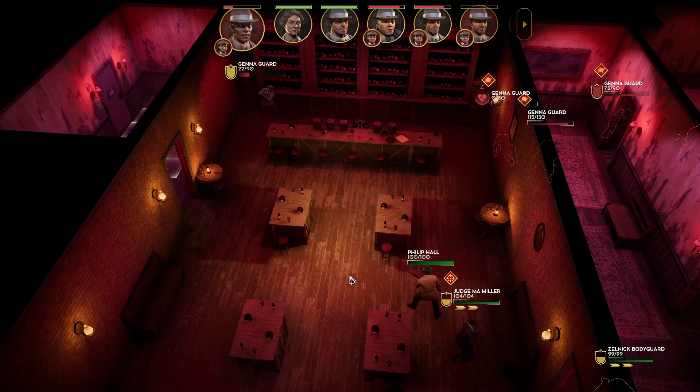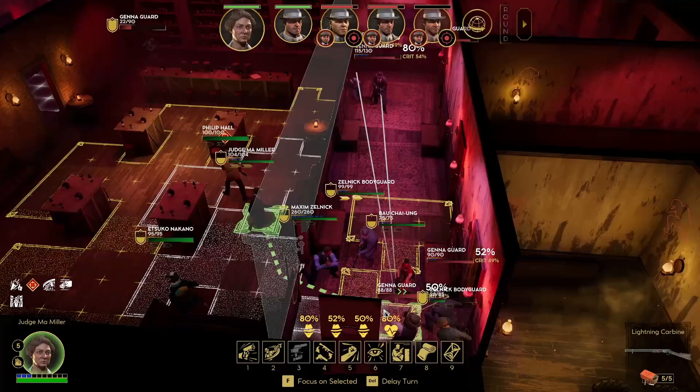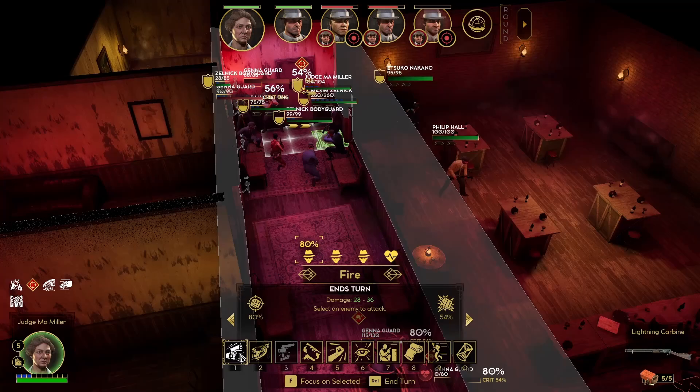He got to go before Ma, so he missed. Ma can actually come out and help out on the outside. Or we kill him. I think Phillip can get the kill. Phillip can rush up and get the kill. I'm gonna come out. There's not a lot of cover over here, but I guess we don't need cover here.